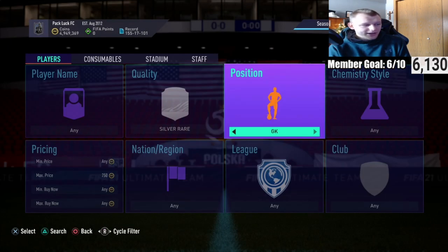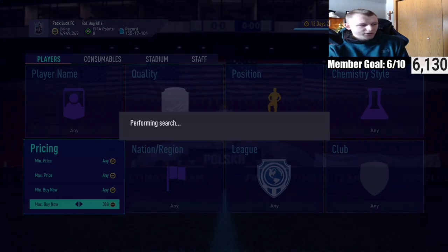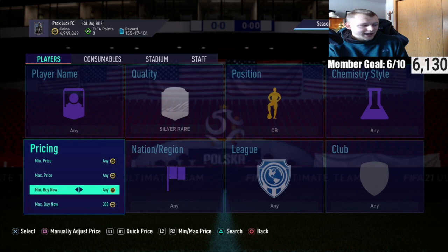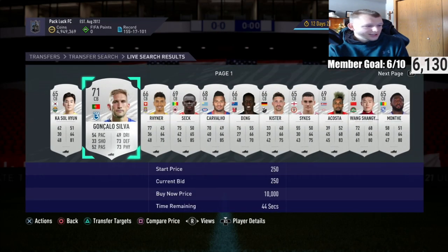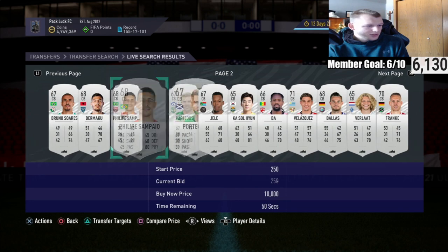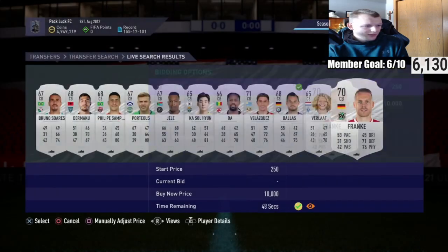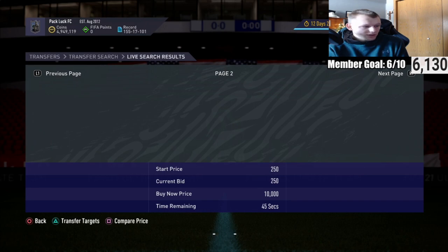Another way to do this method is to go to silver rare center backs and see what they're going for in general. At 300 coins everything looks like it's selling within the hour, but I don't see good nationalities. So we set a minimum buy now of 600 coins and a max bid of 250, then scroll through pages. We've got German and England players with bids already, a Brazil player, a German without a bid, another German, and a Netherlands — it's basically that simple.